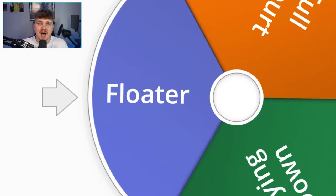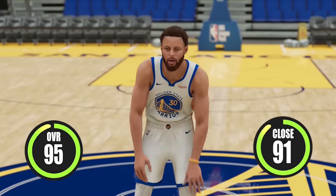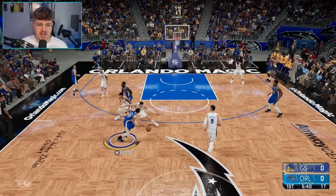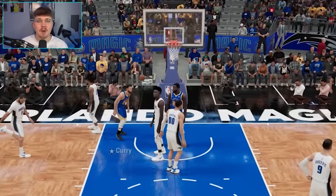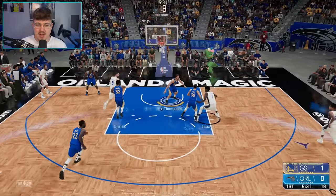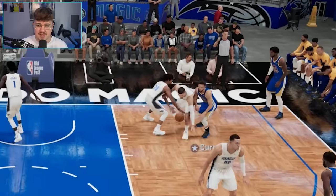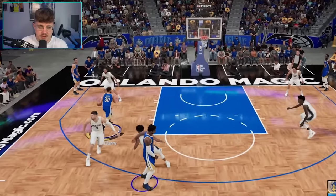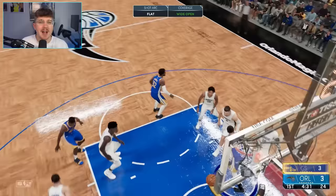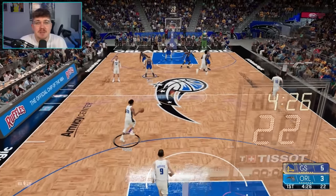With only three challenges remaining, we got a floater. Curry again a 95 with a 91 shot close, so this won't be a very hard challenge for Steph Curry. Run towards the basket — that is not what I wanted to do, we got fouled. Now that I know the controls, let's try this again. There we go — the floater. That's way too easy, we were just wide open. When you know the controls, it makes it so much easier.